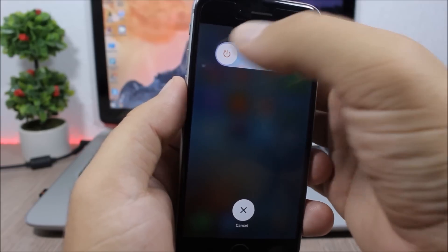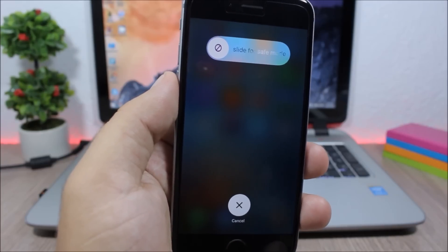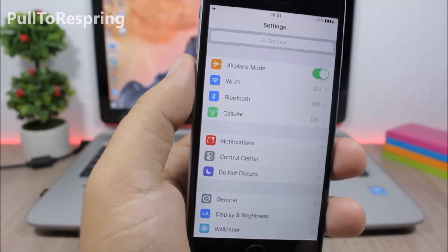Power Tap: if you go to the power down menu you can simply tap on the button to change from Slide to Power Off to Slide to Respring, Slide to Reboot, and Slide to Go to Safe Mode — which is pretty useful.